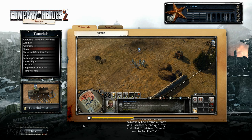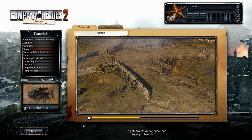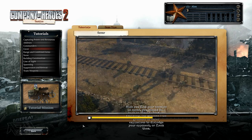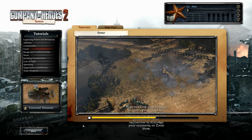When you have a squad selected, the mouse cursor will indicate the quality and distribution of cover on the battlefield. Light cover is represented by a yellow shield. Heavy cover is represented by a green shield. When you find your enemies in cover, you should fall back on simple military training — use weapons like grenades or other explosives to dislodge your opponent, or flank them.